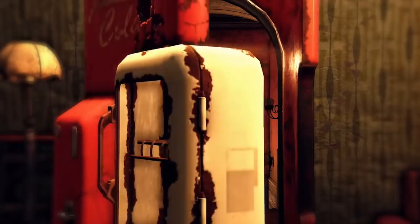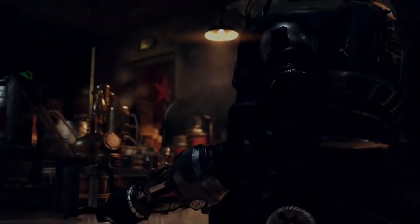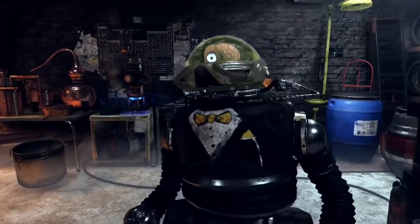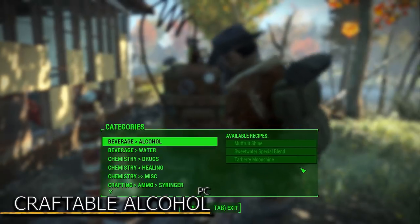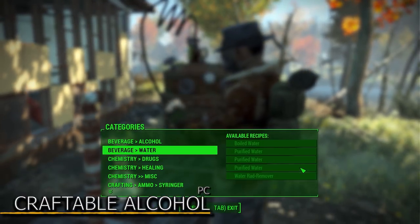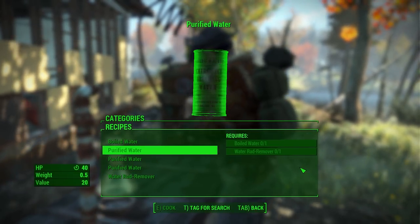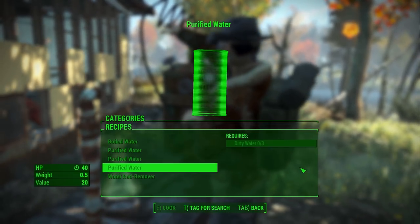Let's take a big jump to March 13th 2019. The Wild Appalachia DLC has been released. It added a brewing station where you can craft a vast variety of beers and spirits. This brings us to the next mod called Craftable Alcohol. It doesn't add a new brewing station, but it does add the possibility to craft beers and spirits at any chemistry station. So that's quite nice.